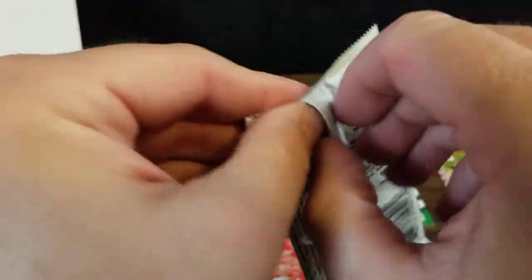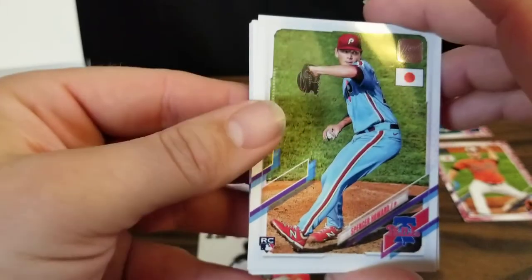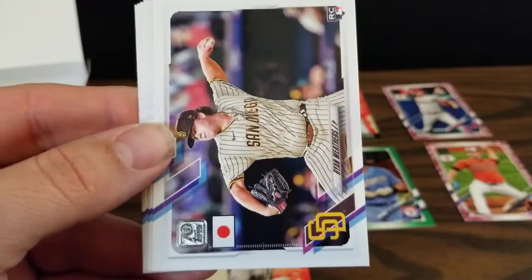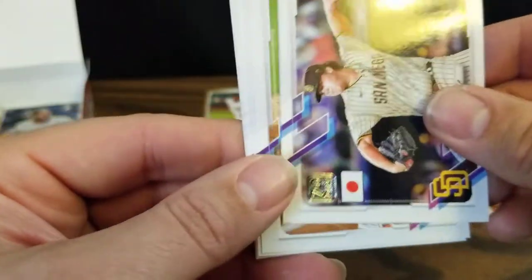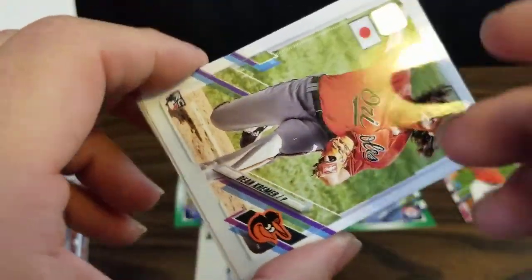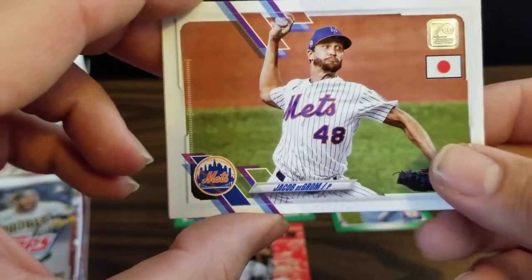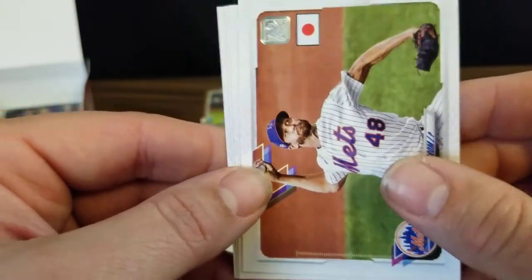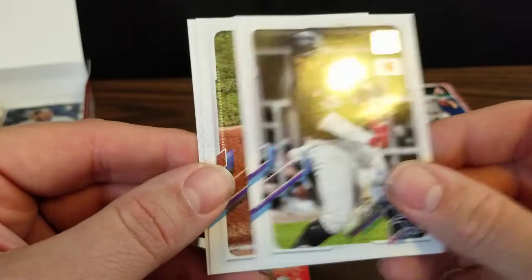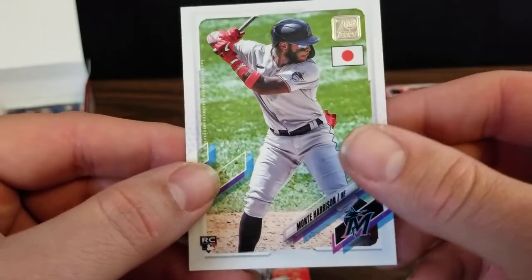We've had a few packs without a parallel — let's see if we can find one. Doesn't look like it; all the inserts and parallels seem to be the last card in the pack. Got a rookie card of Spencer Howard, Roberto Perez, Ryan Weathers rookie, Alex Bregman, rookie card of Esteban Floreal, a Dean Kramer rookie, Jacob deGrom — he was looking good to start the season but now he'll be out for a couple months, which is unfortunate. Eloy Jimenez, Christian Yelich — hopefully can come back and have a strong season — and a Monty Harrison rookie card for the Marlins.